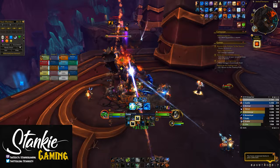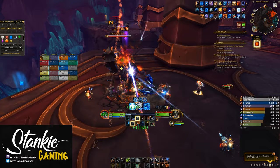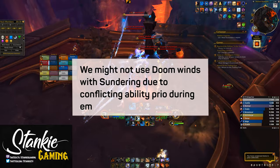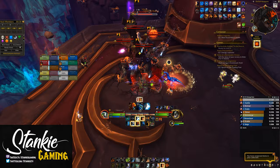It's an extremely rewarding playstyle and it really fits the current style of Enhancement. It all lines up really well with our other cooldowns: 1:30 for Doom Winds, 45 seconds for Primordial Wave, and 40 seconds for Sundering itself. Your Feral Spirits — well, you have them all the time anyway. And the Maelstrom refunded from the empowered Chain Lightning counts towards Feral Spirit CDR from Witch Doctor's Ancestry, for your information.